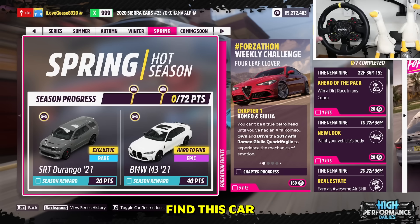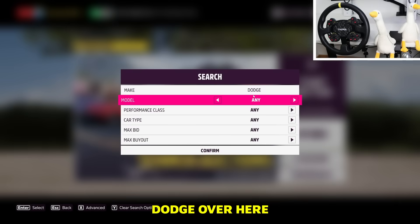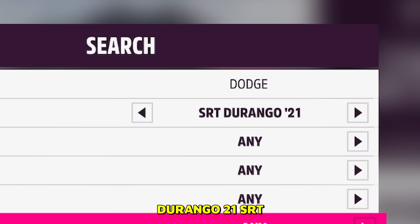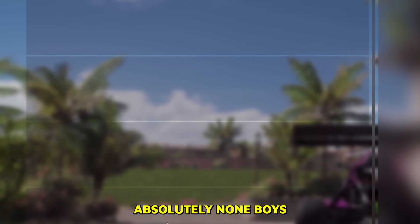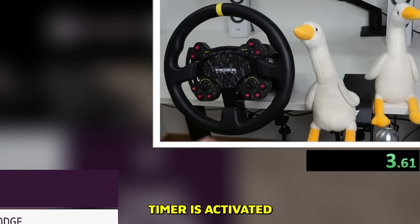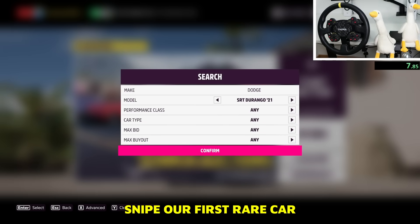Let's see if we can find this car at the auction house — SRT Durango 2021. First we're gonna find Dodge, then the Durango 2021 SRT. Let's see how many are on sale — and there is absolutely none. Timer is activated, let's see how long it takes to snipe our first rare car.